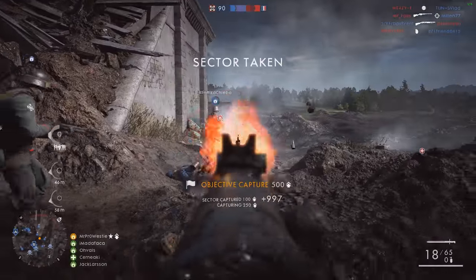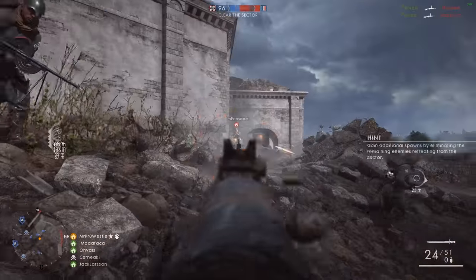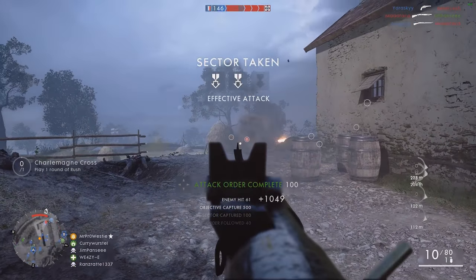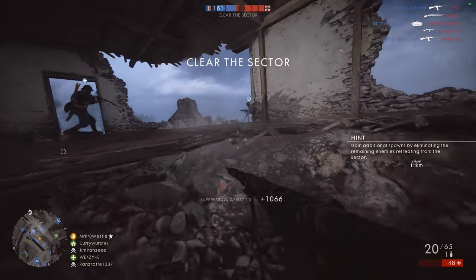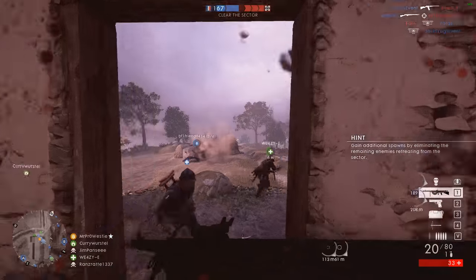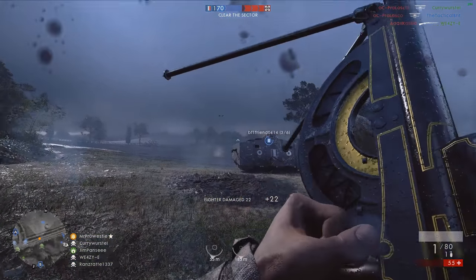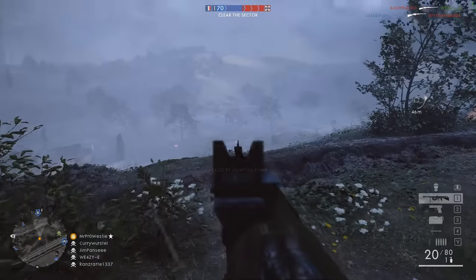Should the French fail in their attempts to stem the tide of the Germans, the Central Powers will have a clear route through to Verdun, and surely the French army would crumble. The second operation, Beyond the Marne, flips that dim prospect for the French on its head and puts them on the offensive. This operation embodies the huge tank assaults and the resurgence of the French army on the Western Front in 1918, some of the last days of World War I. And this takes the battle back to old grounds, where the remains of the Marne is a vehicle player's paradise.